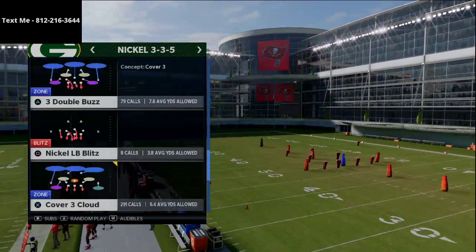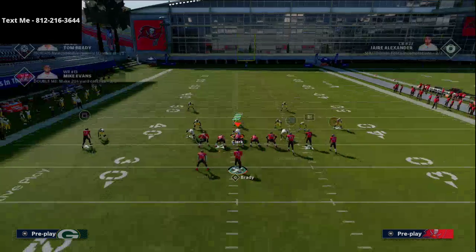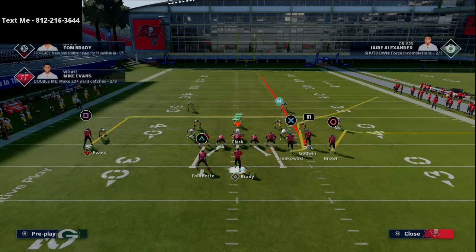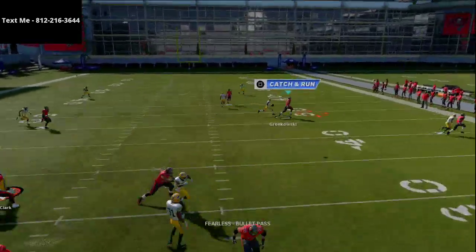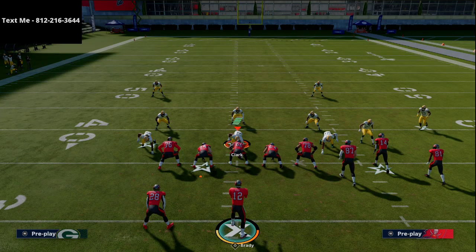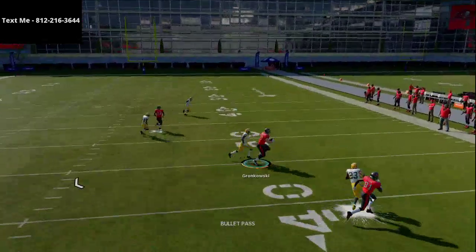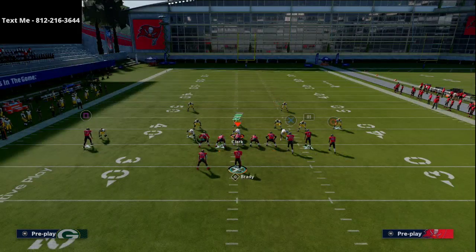First and foremost, the bench pivot — I think this is one of the best plays in the entire game, and you see Henry run this over and over again. Basically all he does is take Godwin, put him on a streak, then block and release the route as a running back. Against man-to-man coverage, as long as your tight end has over 90 deep route running, that route will beat man coverage right on the cut.